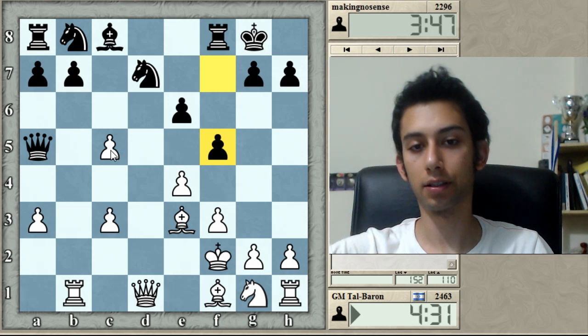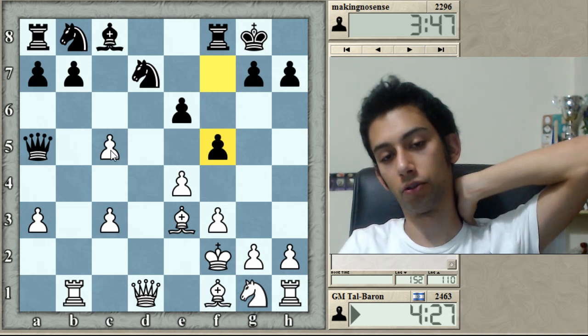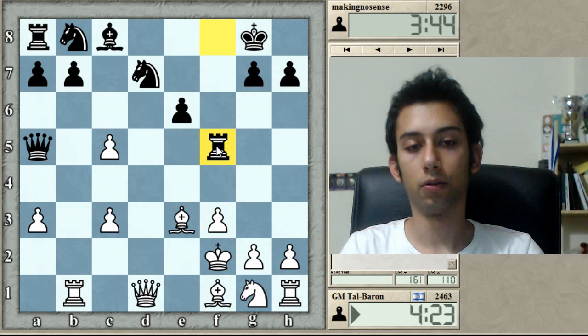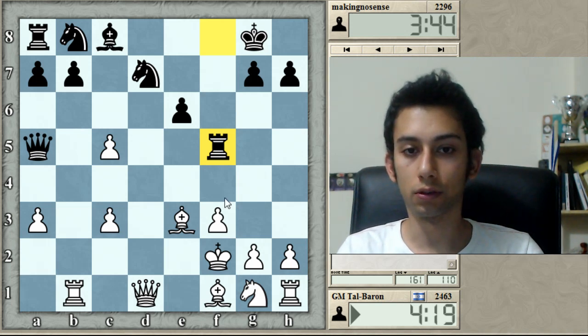Especially in blitz, because if I take he probably gets some counter play, but I don't think I have too many options. Now I'm not sure what he wants — if it was his move once again, let's just attack the bishop with the rook with tempo and see what he does.